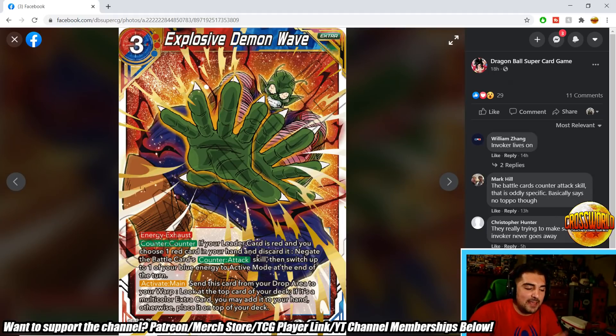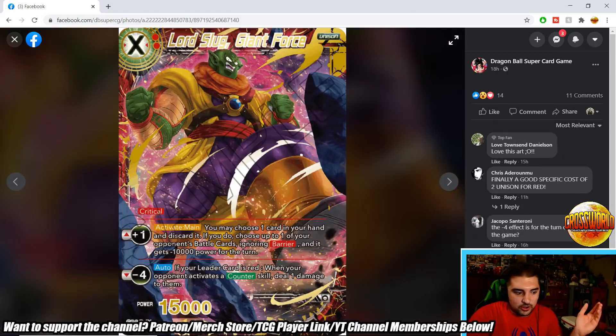Explosive Demon Wave is an Energy Exhaust counter. If leader is red, discard a red card from your hand, negate the battle card's counter attack skill, then switch one of your blue energy to active mode at end of turn. This is basically a Battering Laser for Invoker, but it only stops battle card counter skills — things like Topo, Baby Gohan's minion, or the occasional Roshi negate. The Activate Main also searches the top card for a multicolor extra card, clearly made for Invoker. It's okay, not broken.